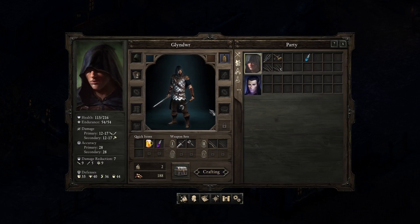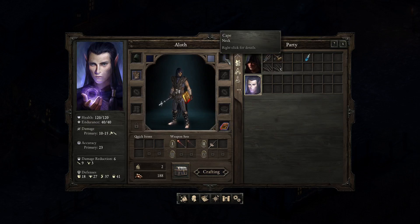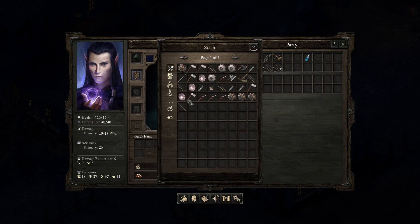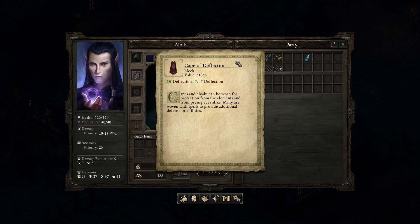Do you have anything interesting on you? It does not appear so, except your magical armour. Do you have a cloak? You've not got a magical cloak — let me fix that for you. There we go. You now have a magical cloak!